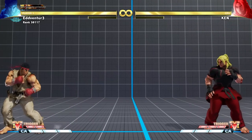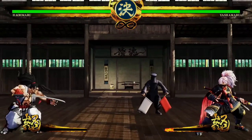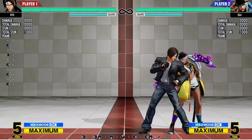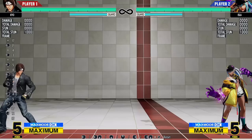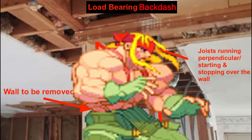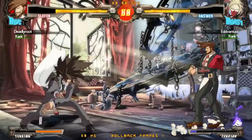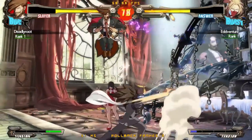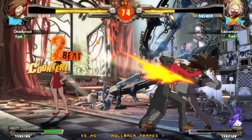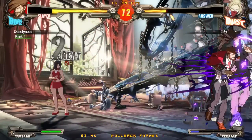The backdash is a staple mechanic in pretty much every single fighting game. Simply speaking, it allows your character to quickly reposition themselves or evade an enemy attack. However, this unassuming mechanic actually has a massive impact on how each fighting game it is present in plays, and serves a key role in the balancing of gameplay. We're going to discuss what balancing levers different games pull by making the backdash weaker or stronger, and how that affects the game flow of said title.